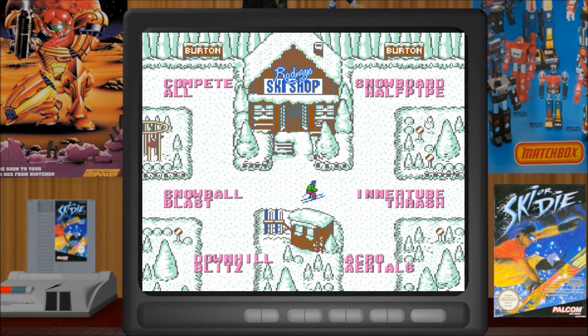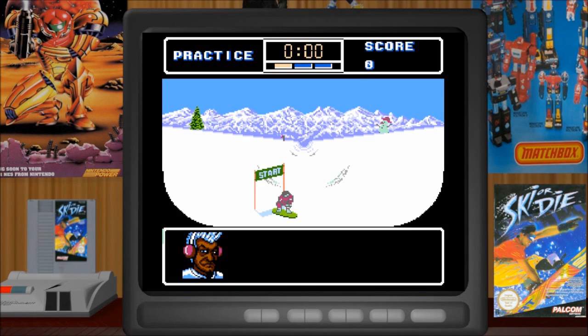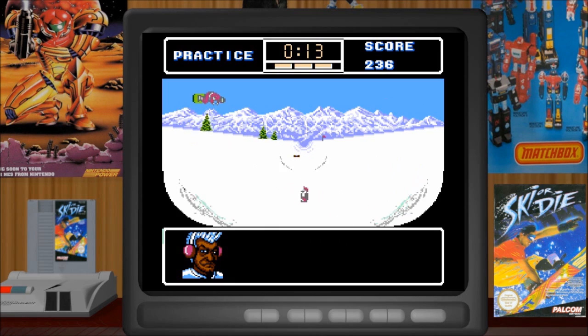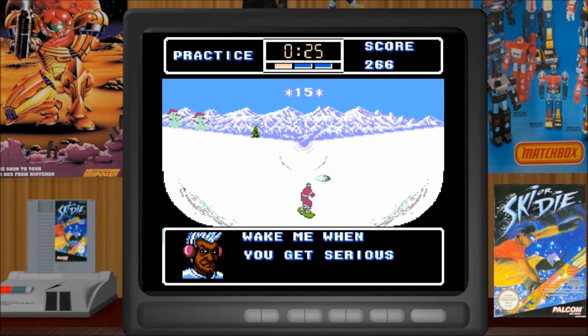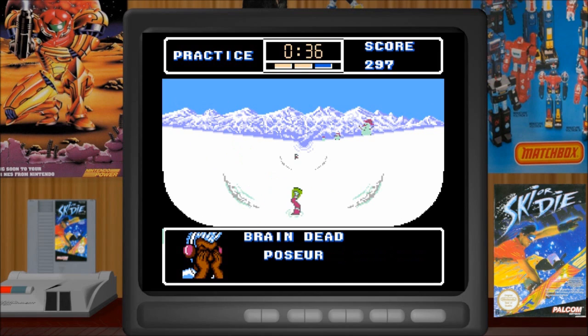Don't worry — you're insured. So we're going to snowboard sort of left and right and try to pull off tricks. Most of these things we do not want to hit. I think the penguins are worth points though — let's hit a penguin and see what happens. Yep. When I hit the sides, I hit the A button — that's when I do handstands, hand plants, and stuff like that. A bunny is fine, but a chainsaw — chainsaws are bad for you.